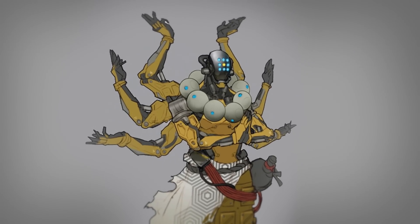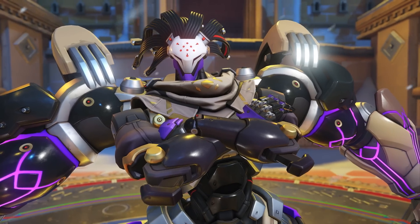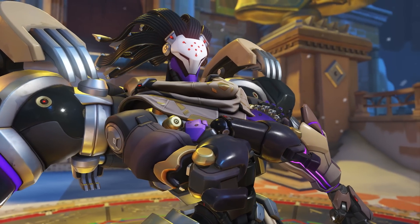Ramattra's look was actually inspired by early Zenyatta concepts that showcase religious archetypes of a multi-armed figure. Inside of the suit, we wanted to show that he's still this domineering, intimidating character, and so his arms are crossed.